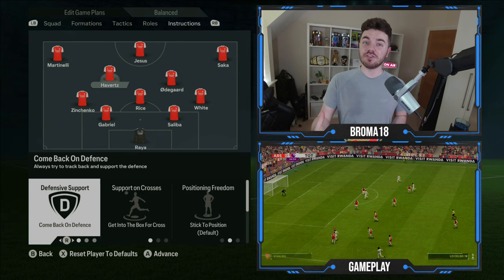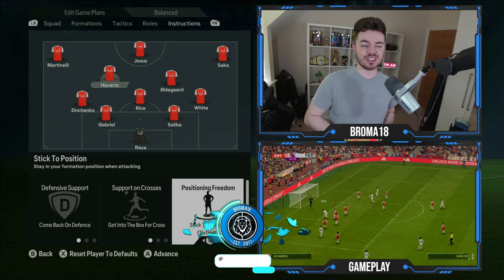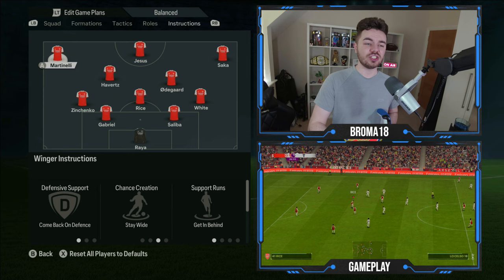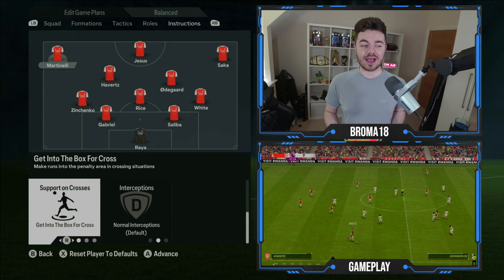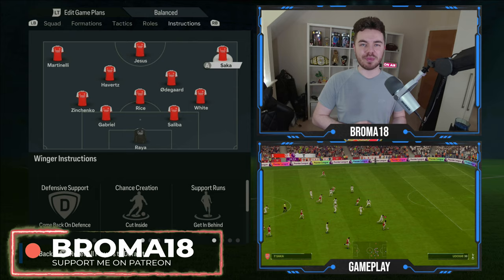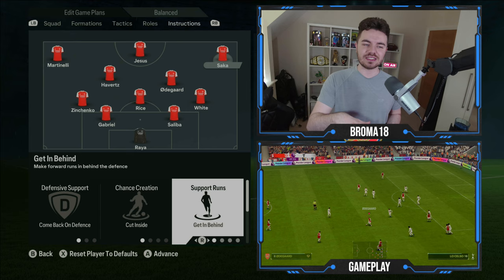For Havertz at central attacking midfield, he's on comeback on defense for defensive support and getting to the box on crosses, with position freedom on stick to position. For Martinelli on the side of the inverted fullback, chance creation is stay wide, support runs are getting behind, defensive support is comeback on defense, and support on crosses is getting to the box. For Saka on the other side, he's on comeback on defense, chance creation is cut inside, support runs are getting behind, and supporting crosses is getting to the box.